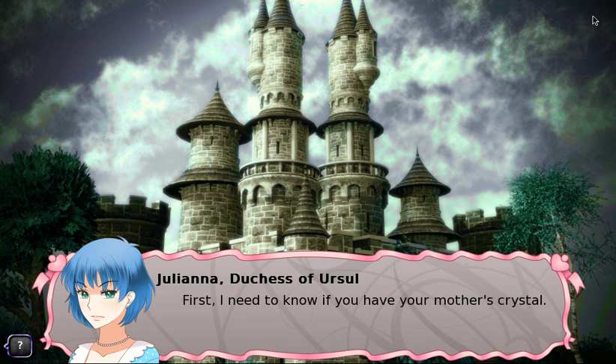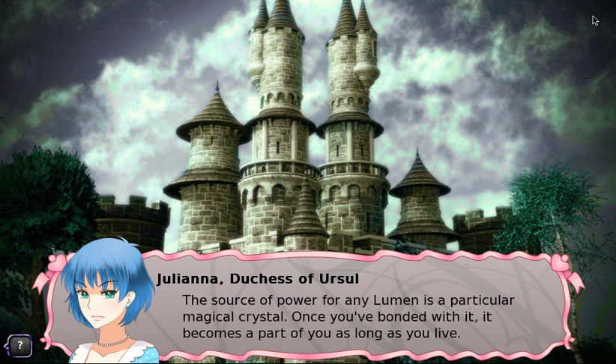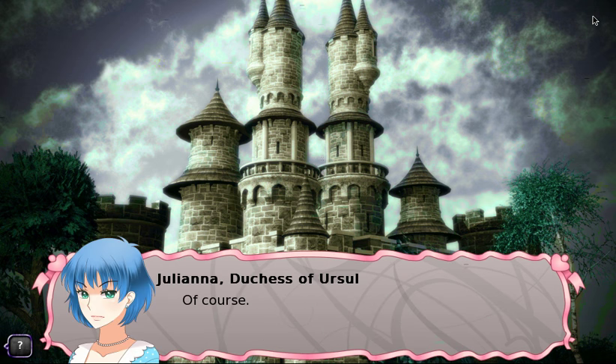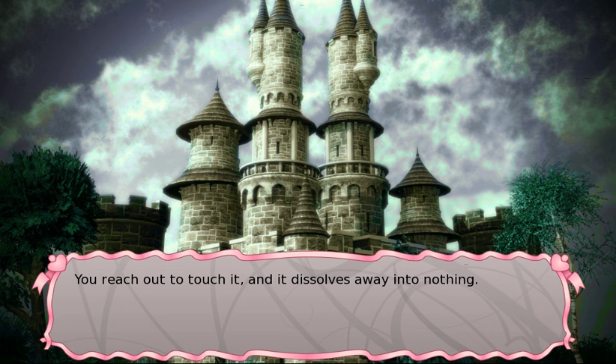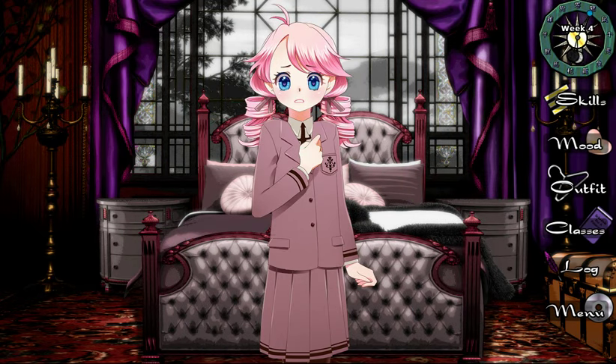We go talk to Juliana. She explains that the source of power for any Lumen is a magic crystal — once you've bonded with it, it becomes part of you for life. The royal crystal has been passed down from ruler to ruler for generations and belongs to us now, except our father may be keeping it from us. Juliana demonstrates her own crystal, which dissolves when we touch it because it belongs to her.